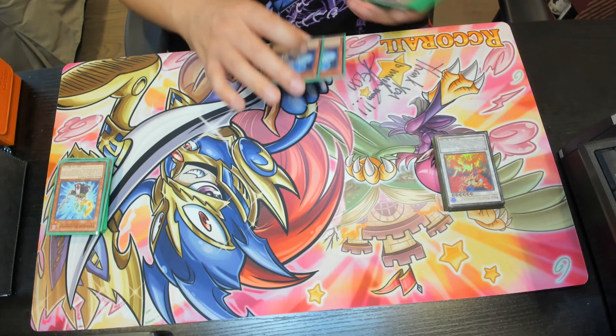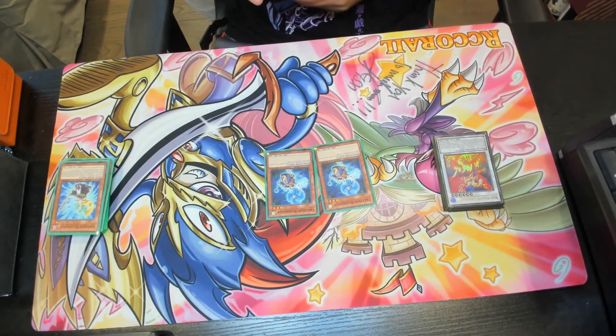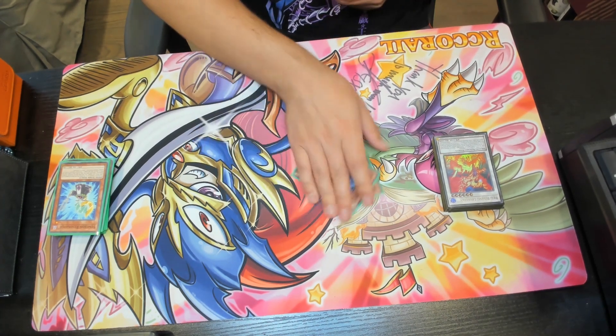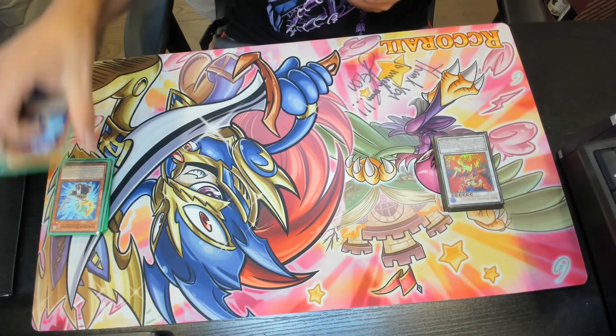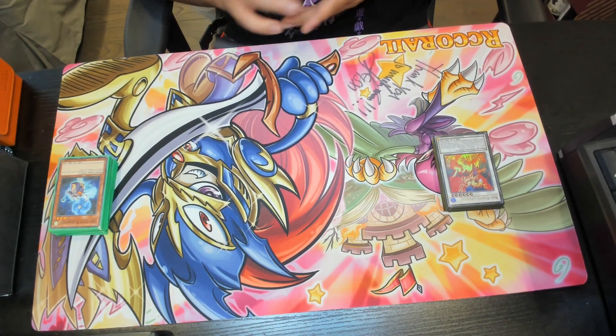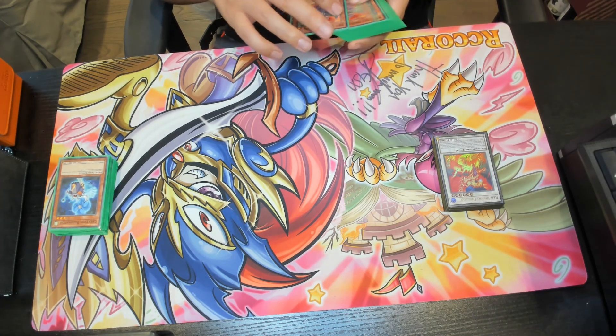For our last two-of Resonator monster, we have Creation Resonator. You can special summon this card from your hand if you control a level 8 or higher synchro monster. It's a level 3 tuner, so it helps you climb up into your higher-level synchros. If there was a level 7 synchro in the deck that'd be even better, but it still works well.